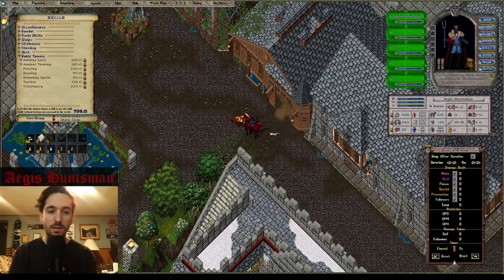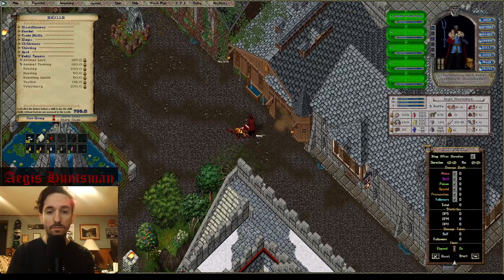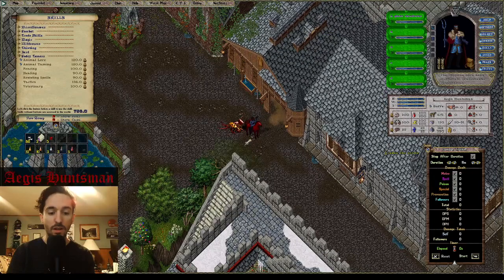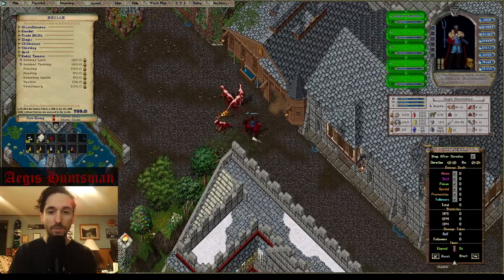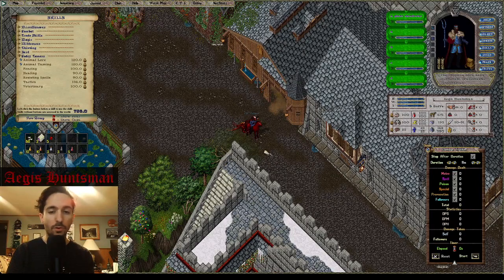I just walked back into UO recently and the developers came out with codexes for weapons. So I took an old pet team, the one I usually use on live, for blood hunters and a giant sand roach. I've used them before with my testing with arms lore, without arms lore, all different tamer builds.